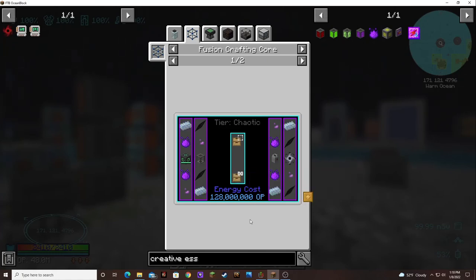Oh no, look at this. It's a chaotic tier, but it takes 20 items. We only have 12. So we're going to need another eight chaotic ejectors. That's going to make auto crafting for this a little difficult. Oh goodness — it takes animator pellets, we're going to have to get that set up too.